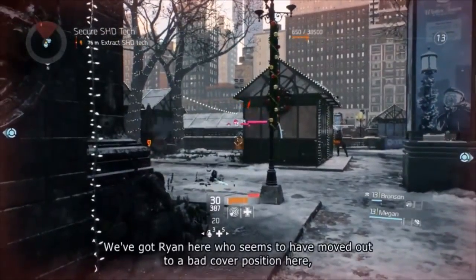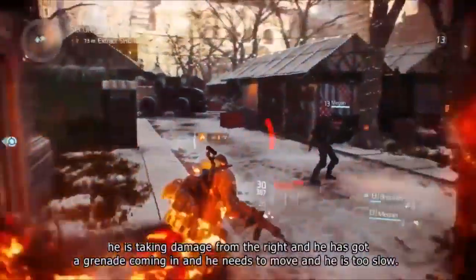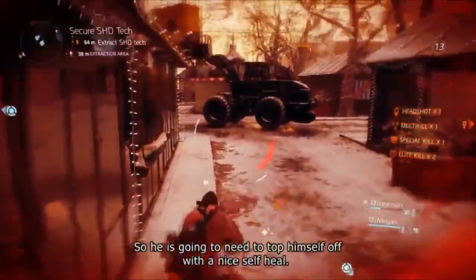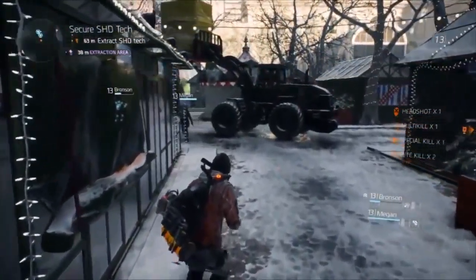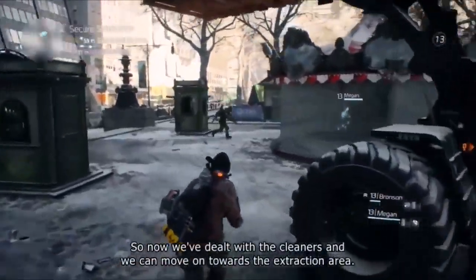Ryan seems to have moved up to a bad cover position. He's taking damage from the right and he's got a grenade coming in — he needs to move, and he's too slow. So he's going to need to top himself off with a nice self-heal. Now we've dealt with the Cleaners and can move on towards the extraction area.